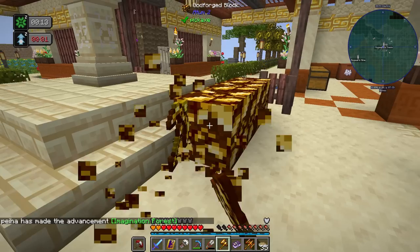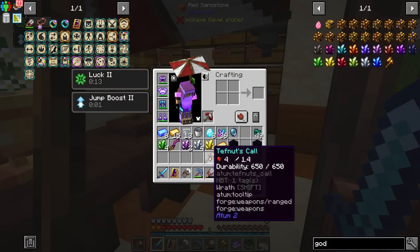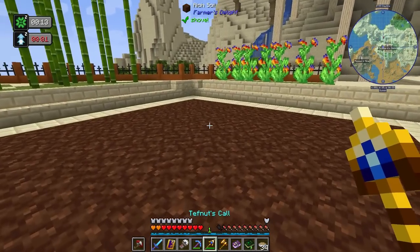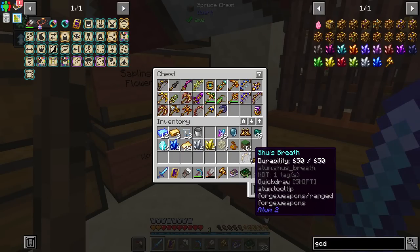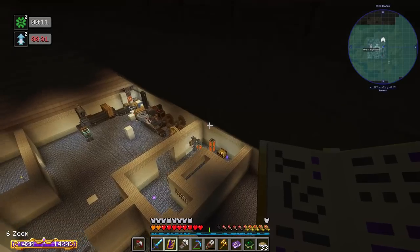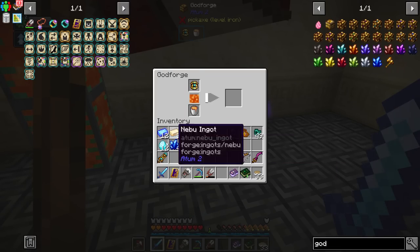We got 46 nebu, so 47 total — that's not bad. Five more god forge blocks. I'm seeing some new stuff but not any autumn stuff. We did get Tefnut's Call — I don't think we have that. We have Shue's Breath though. And we got another Tefnut's Call. I'm out of nebu ingots again. I can always get this stuff later. I'm going to use the sword and the shield and break these down — I can get them again. It's going to make what we're about to do a whole lot easier.